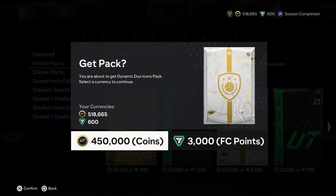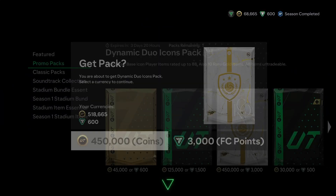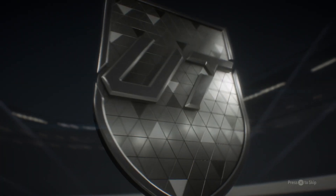Just pray for me guys. I wouldn't condone opening this pack, but if we're gonna spend some coins we've gotta spend it somewhere nice. So let's spend it here — 450,000 coins down the drain. Come on EA.